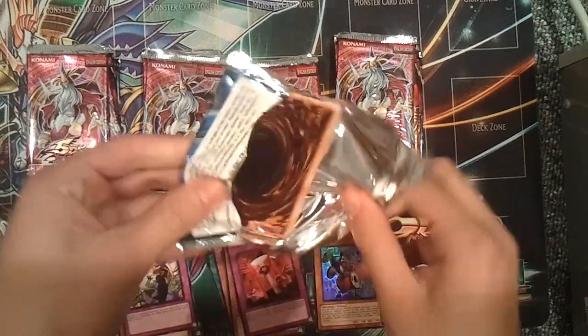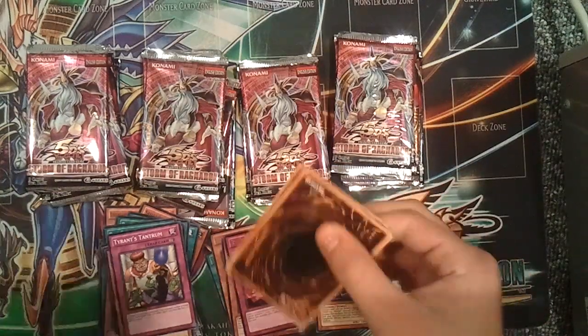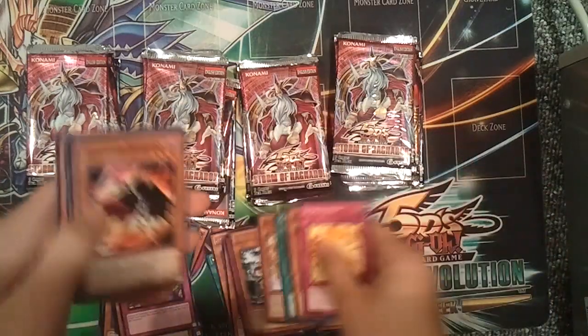And now Generation Force — so if we can pull a Leviair, a Steelswarm Roach, or a Nova Master or something. Oh, we just got Jaws Man.